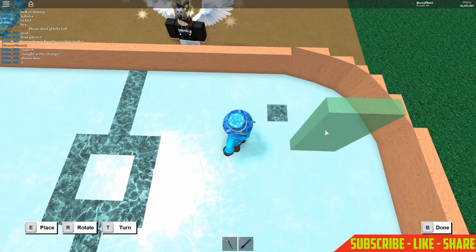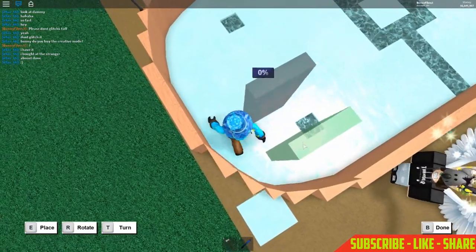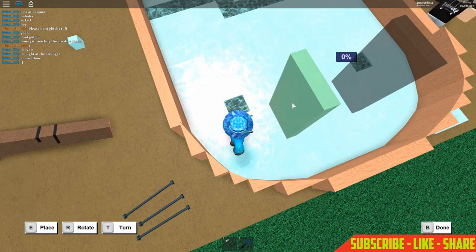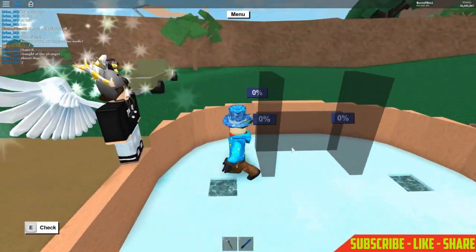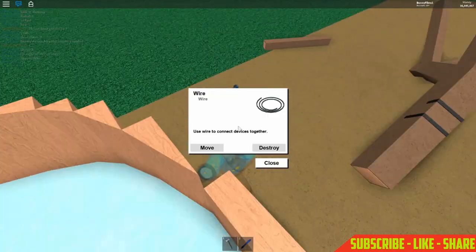First, line this up to about right here. You want an 8x4 blueprint and make sure it's about four studs away from the back wall. Then place one on the side like this.